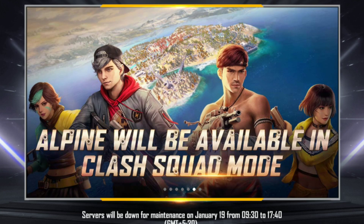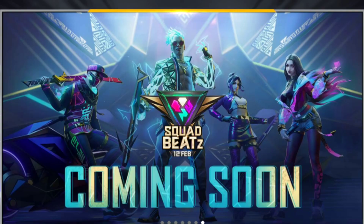ALPEN will be available in class squad mode. If we have class squad, we have a place in ALPEN mode — like we have a map in Bermuda or Purgatory. We have a class squad and a lot of events. We have a lot of squad beats and 4 bundles. We have a main bundle, a total bundle, a Groza gun skin, and also inhibitor guns — 4 bundles on the screen. So we have to choose squad beats on 12th February. We also have a little gold bundle.